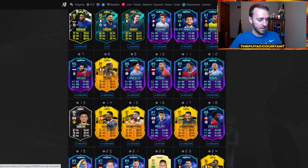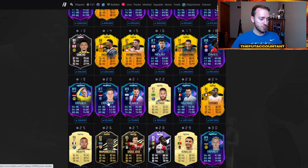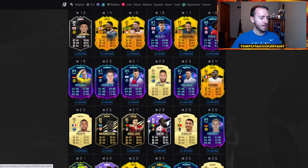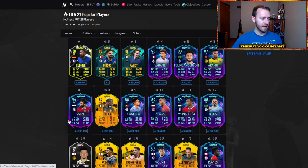Bruno Perez looks even better than before, and of course you have some more upgrades. Draxler looks pretty solid but doesn't feel that good in game. Now, not a lot of them have really moved in price yet. Salah is up a little bit. Pogba's up. Pogba and Wijnaldum have had the biggest rises — Pogba was like 670, 660k, with a couple undercuts at 650 before upgrades. He's now 700.